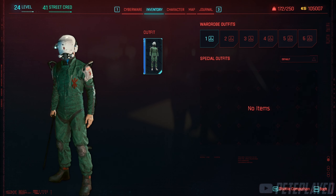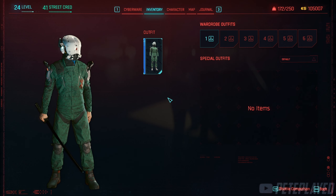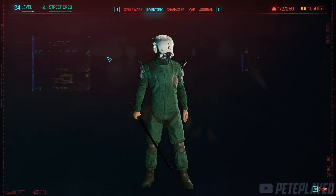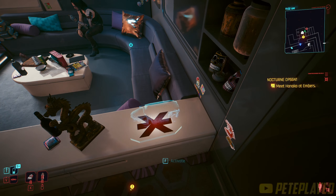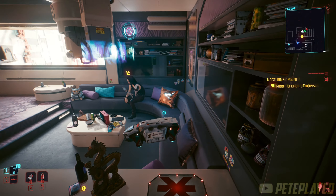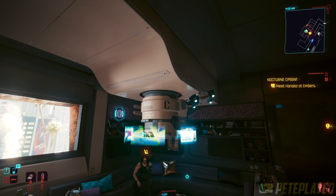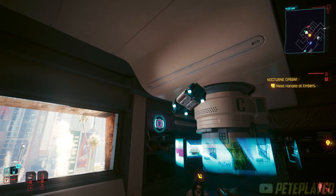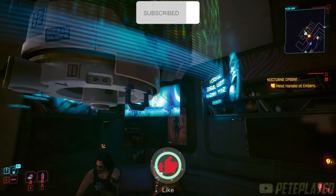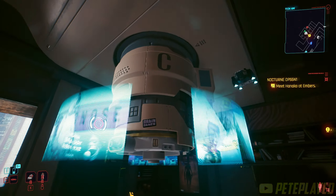Let's take a look — thanks Johnny! There we have the Trauma Team uniform, looks pretty cool. And there's the AV — it's a little remote AV that flies around in your apartment. Simply put it down by the couch, activate it, and it'll fly around. It's a pretty cool little decoration. Anyway, thanks for watching — that's going to be all for this guide and I'll see you in the next one, bye for now!